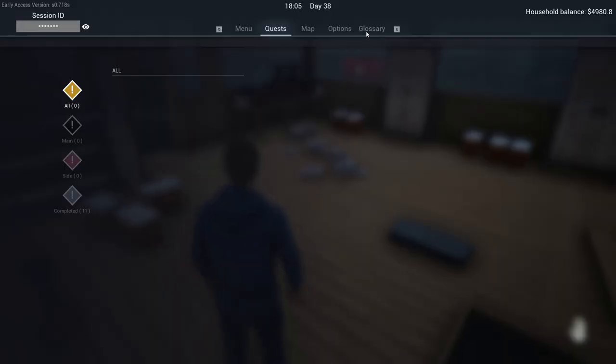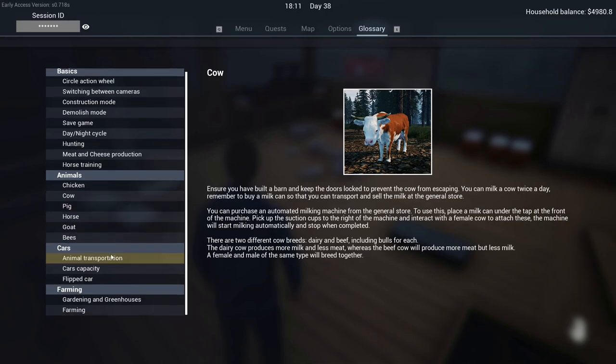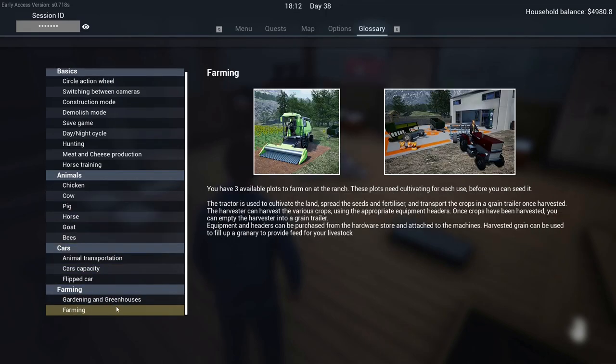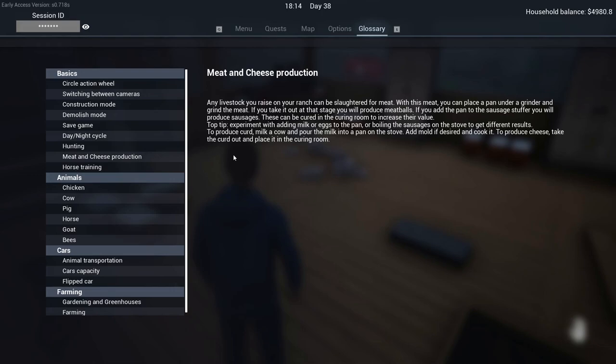I think it might be time we read the summary and glossary about cheese together. How do we make cheese? Meat and cheese production: any livestock you raise on the ranch can be slaughtered for meat - with the meat you can place it in a pan under a grinder. To produce curd: milk a cow, pour the milk into a pan on the stove, add mould if desired, and cook it. To produce cheese: take the curd out and place it in the curling room.